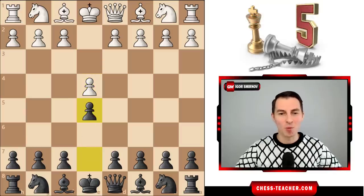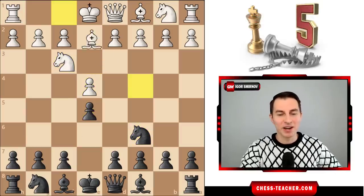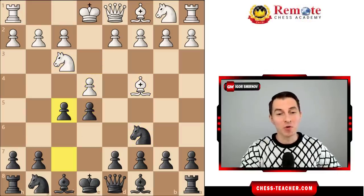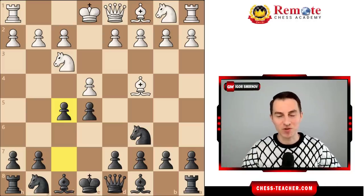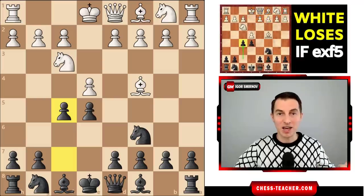The next one is my favorite opening for black against e4. After bishop c4, you can go for f5 — a very rare Russo Gambit which has a crazy success rate. I've got a dedicated video about this; for now let me just show you one of the main lines.